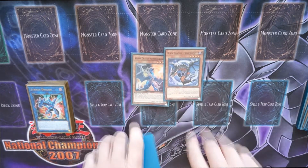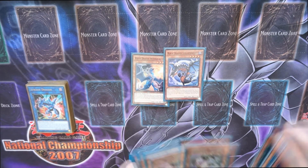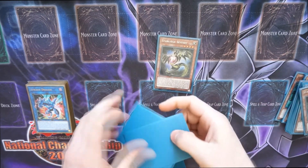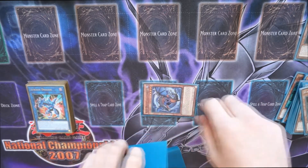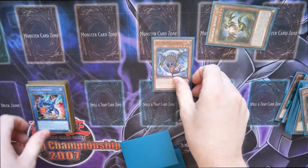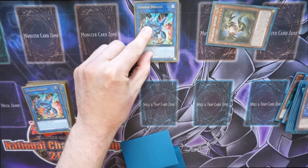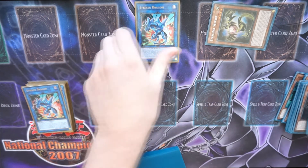The two baby Chaos Dragons work with Seafoot. If you open up a bit sluggish, normal summon your Seafoot, use his effect, send himself to the graveyard, grab the dark one, banish Seafoot from the grave, and special summon Chaos Serpent. Now you've got a level 4 or lower dragon monster — go into your Striker Dragon.